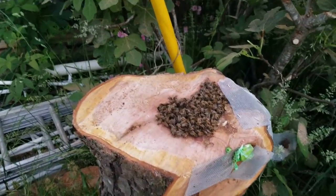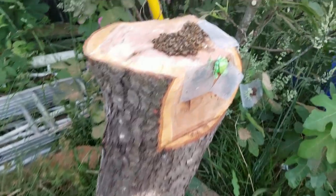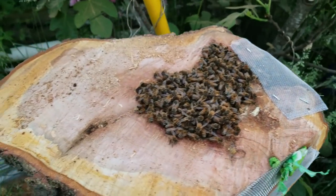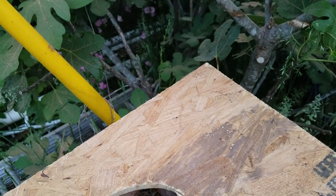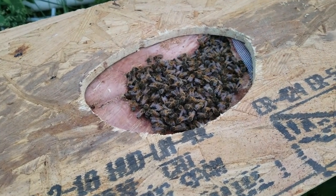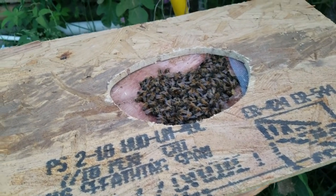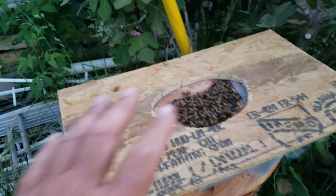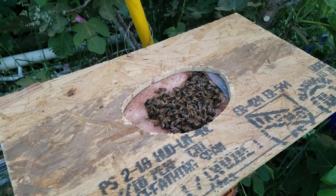Alright guys, next day after Keith came over and whacked on it with a chainsaw, what I've done is closed off these three exits. This is going to be my entrance up through. I'll screw that to the tree here. I may just set the nuke box on it and be happy. Then once I set the nuke box on top I'll put some frames in there with some drawn comb to try to entice mama to come up.